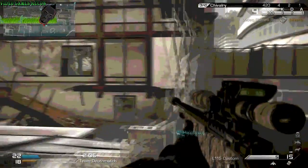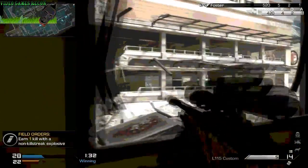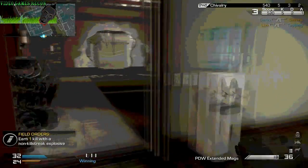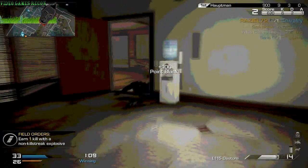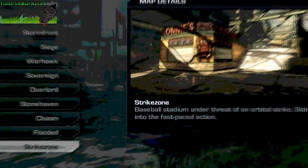As for the worst in this class, I'd have to go with the MTS 255. Even though this gun is one of the most fun shotguns to use, it has bad range, low ammo capacity, and slow reload times. By far the worst thing about this gun is the crippling recoil, which means you miss nearly as many shots on target as you hit. So unless you just want to have some fun, I'd give this gun a miss.